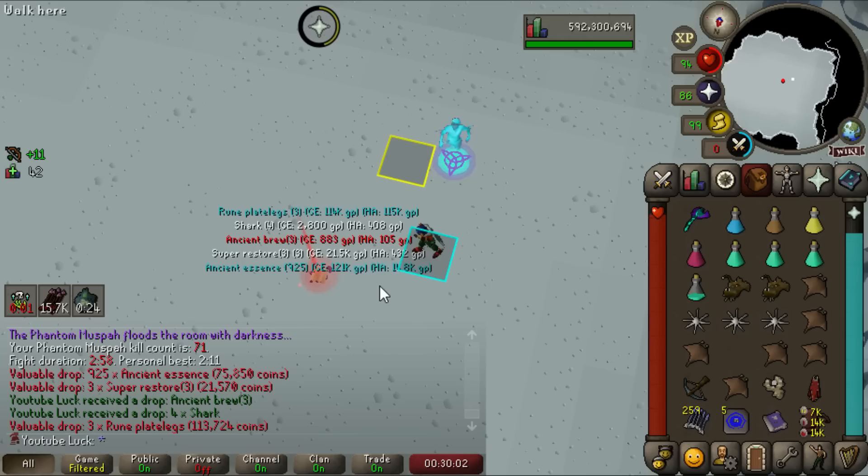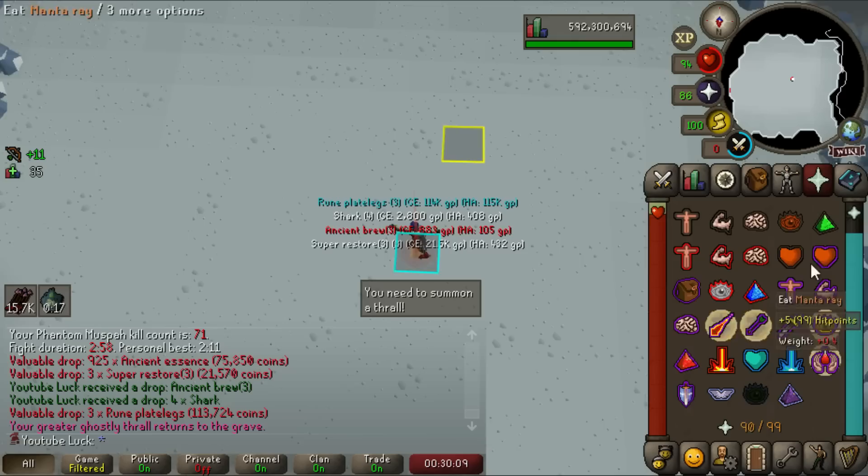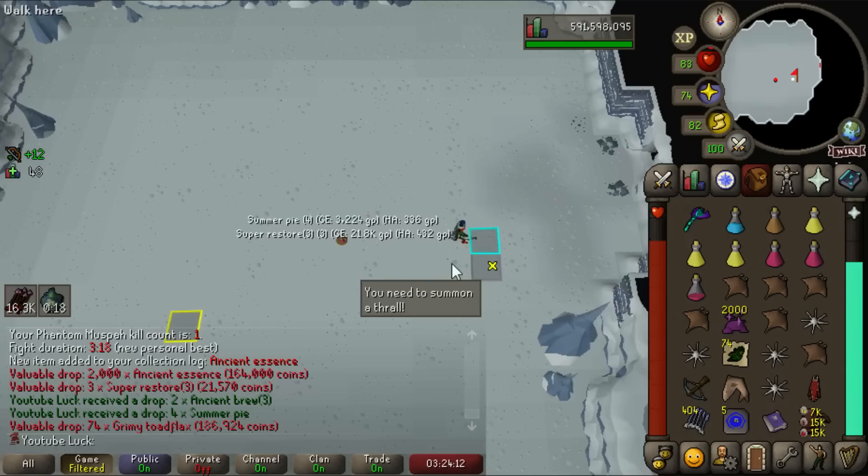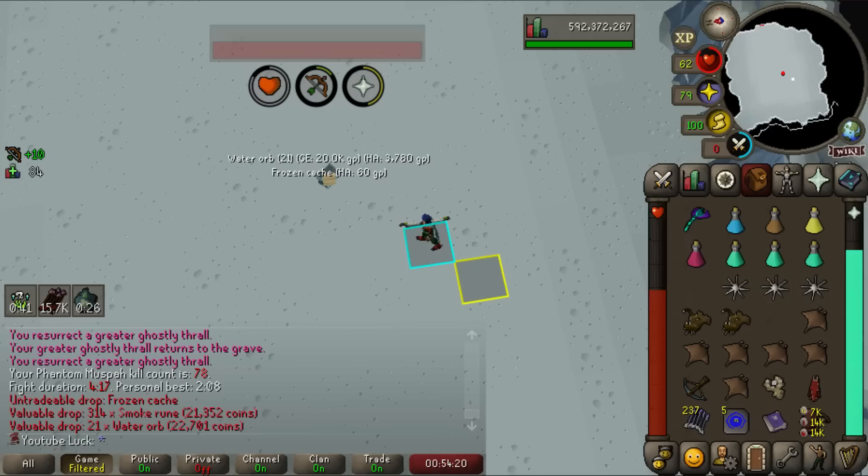I completely forgot about this until now — look at that XP drop: 170 prayer XP! Ectoplasmator — you get 170 prayer XP every single kill of this boss if you bring the ectoplasmator. It's not a lot, but it's something, and when you're an ironman you take that prayer XP where you can get it. Also, if you've been enjoying the video, please consider subscribing to help me reach my goal of 200,000 subscribers by the end of the year.